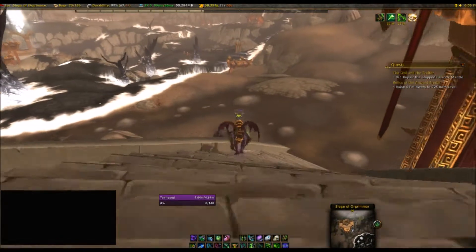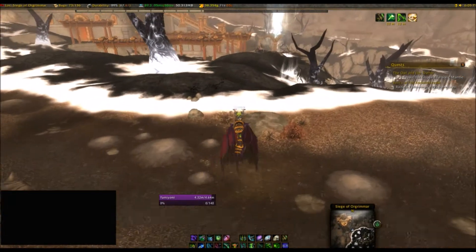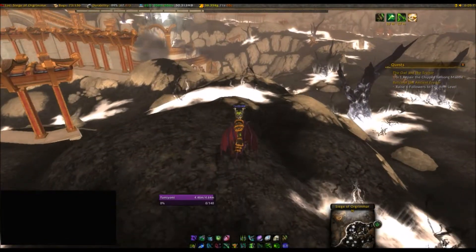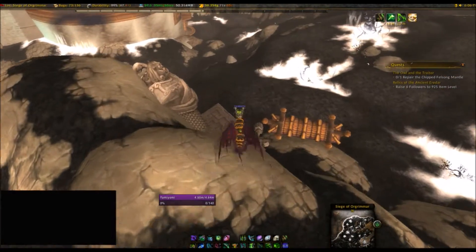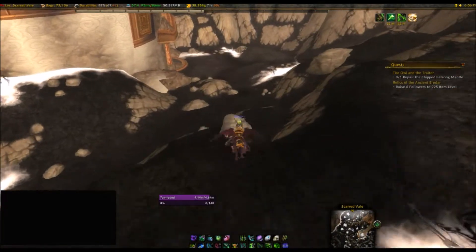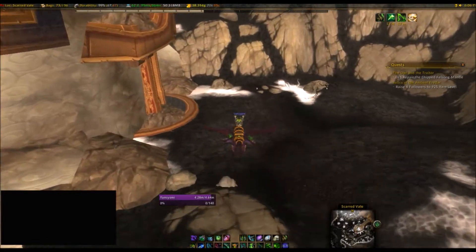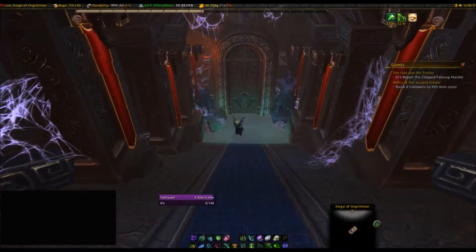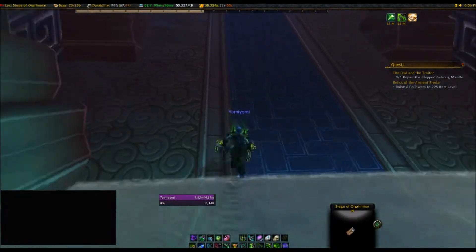You're probably wondering: you're over here and this is where the Siege of Ogrimmar entrance is — so what's it like over there? Well, I'm glad you asked. It's really not that interesting. It's essentially the same, just without the portal. Here we are at the entrance. At first I thought there was nothing there, but there is. Just go on in here — and as you can see, nothing. No portal, no nothing. The door is still closed, but that's perfectly fine.